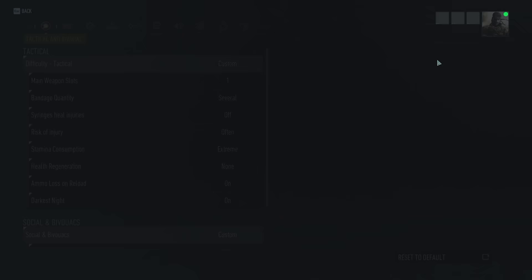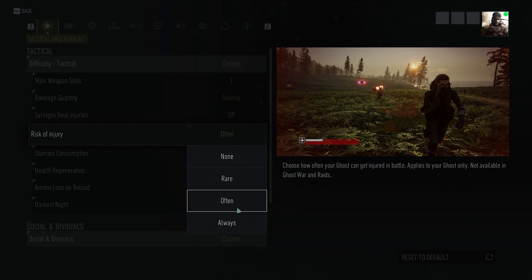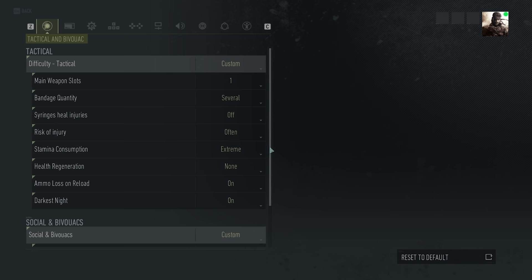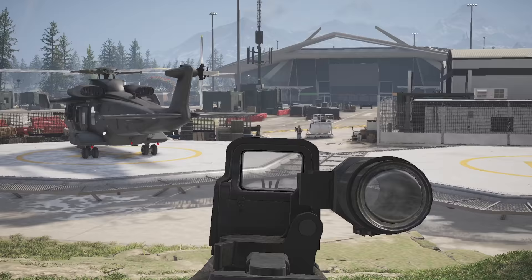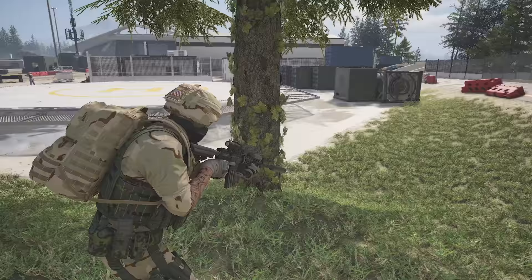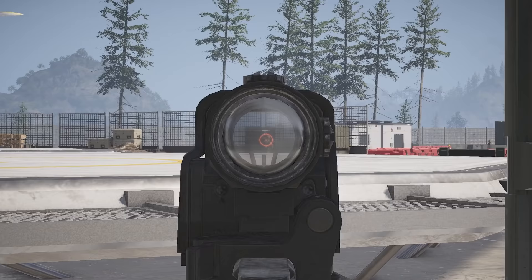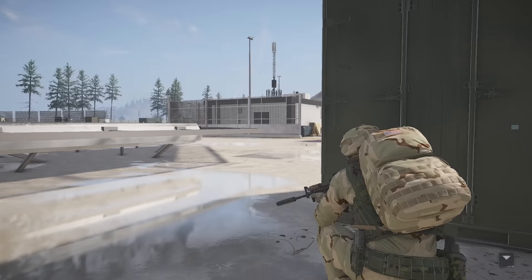Just to show — I am playing extreme difficulty. The only thing on the elite settings that I changed was the risk of injury; instead of being always, I changed it to often. I think that's the only thing changed — everything else should still be elite tactical settings, but it is extreme. Not sure why he didn't see that body, unless he didn't walk over there. Get that guy to go over there — he's now dead. I see someone over there.